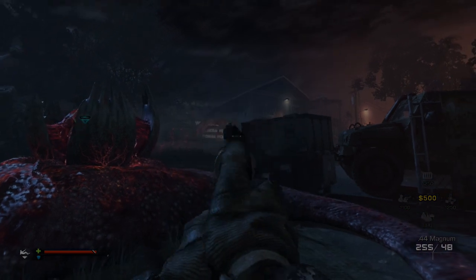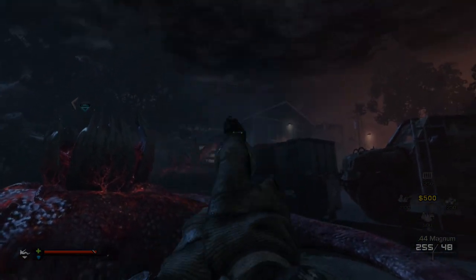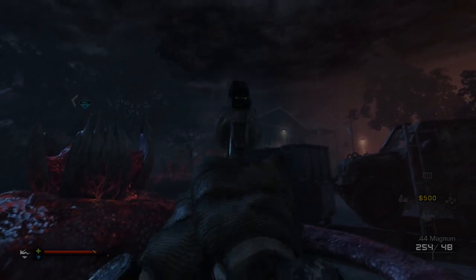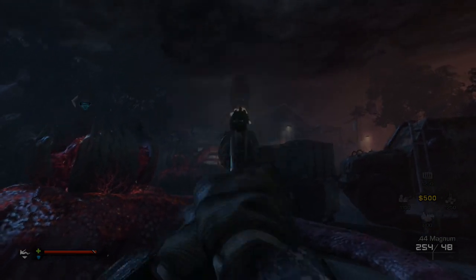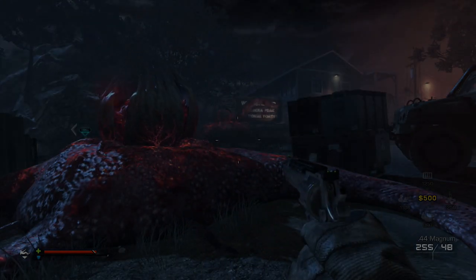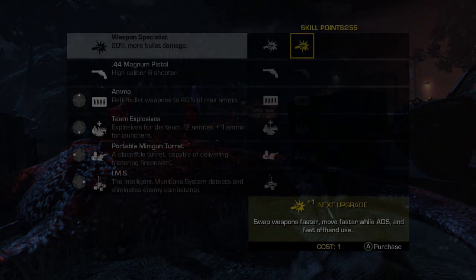So the first one, max ammo, is pretty self explanatory. You'll be given unlimited ammo and won't even have to reload after firing your weapon. It's important that you're wielding the weapon you want max ammo with as you activate it, because as you can see my pistol is giving its bullets back every time I fire.